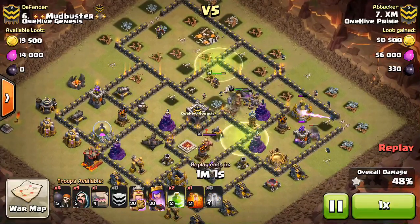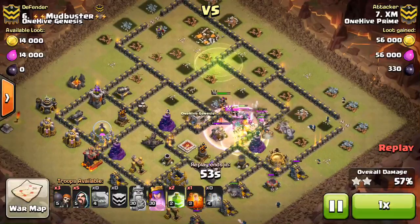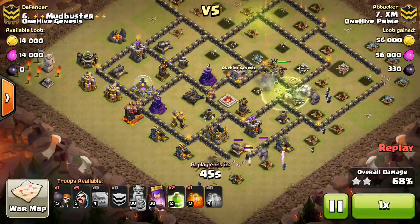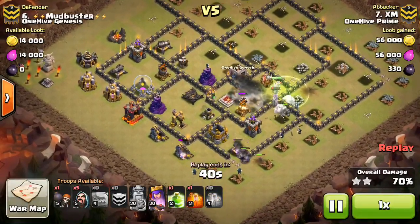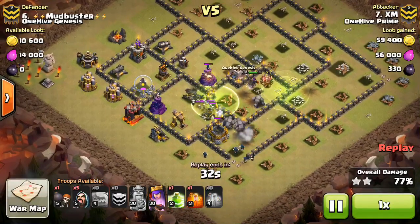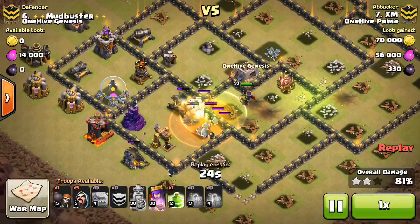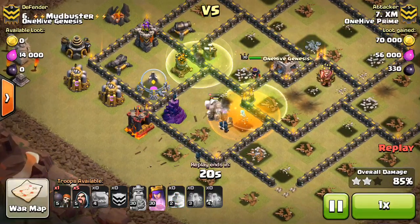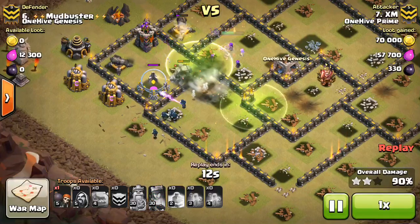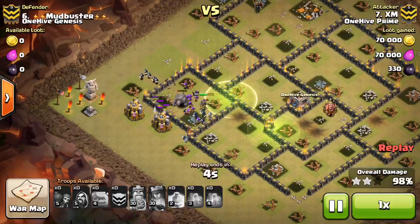He comes in with the next golem, wizards, and wall breakers busting into the next section, tanking for defenses, joining the kill squad. He uses a jump to let all his troops meet at the Tesla conjunction. The queen stays back while a ton of wizards — never flanked because the golems have been deployed so perfectly — deal massive damage. He drops the last jump into the final compartment. He still has three or four golems up. Pops the queen's ability, a few wizards clean up the back side — insane attack by XM for a 3-star.